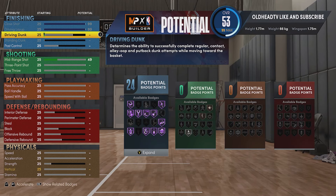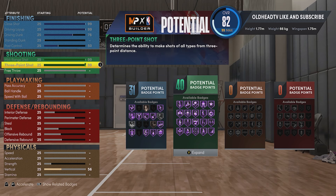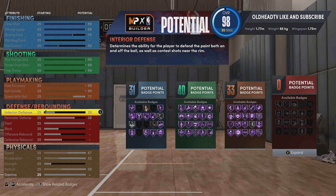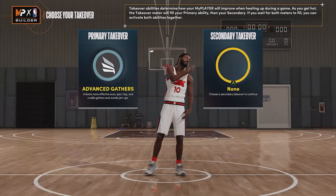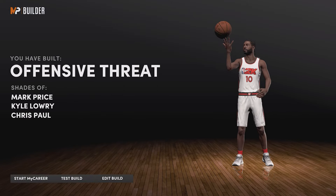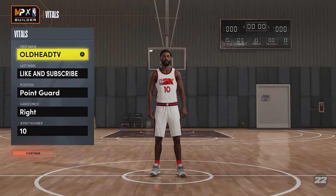Now we're gonna max out all the attributes so you can't put any more on them - shooting 99, 3PT 99, fill everything up. Put this last one on stamina. Takeovers do not matter. We have built the offensive threat - shades of Mark Price, Kyle Lowry, etc. Now I'm gonna edit the build.